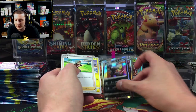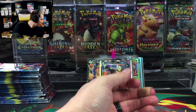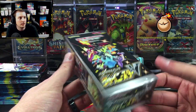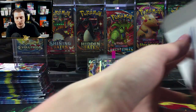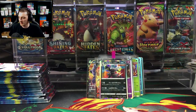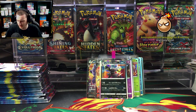It's 30 packs a box for standard sets, but for holiday sets they come in boxes of 10. The regular sets come in 30 packs of 5. There's also ones in between — like was Legendary Heartbeat a holiday set? I don't think it was.